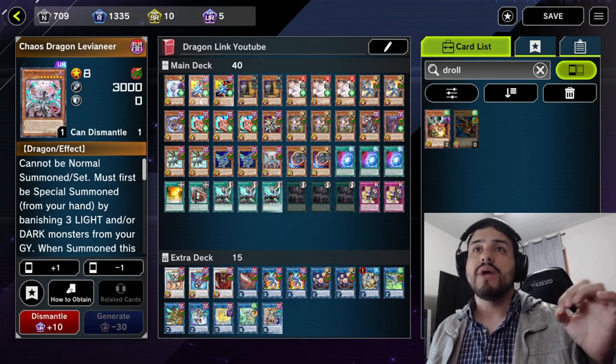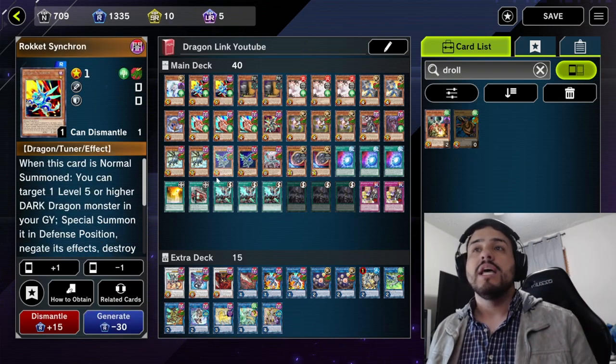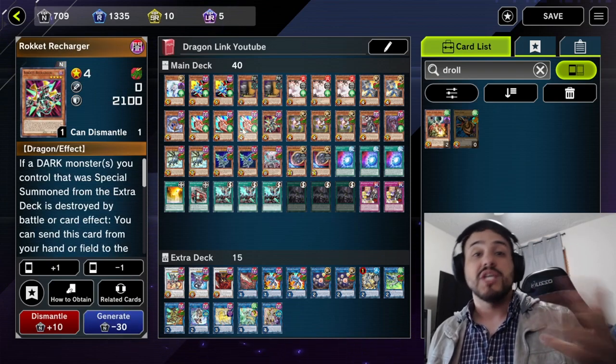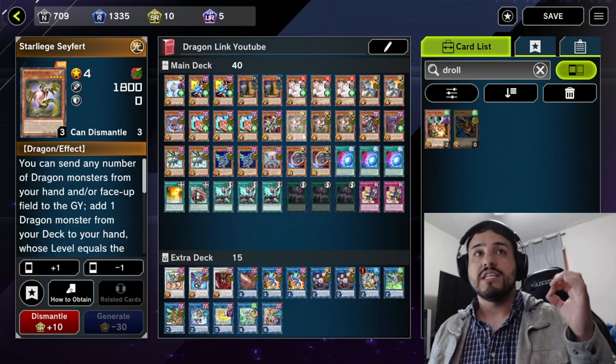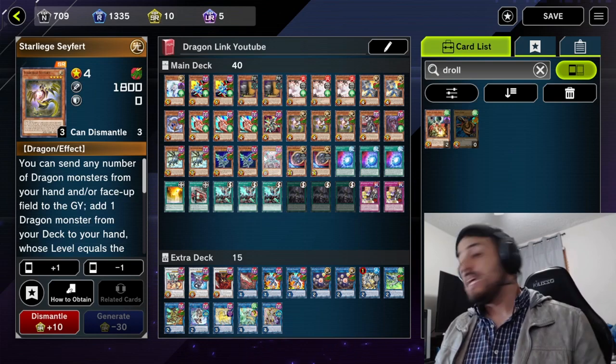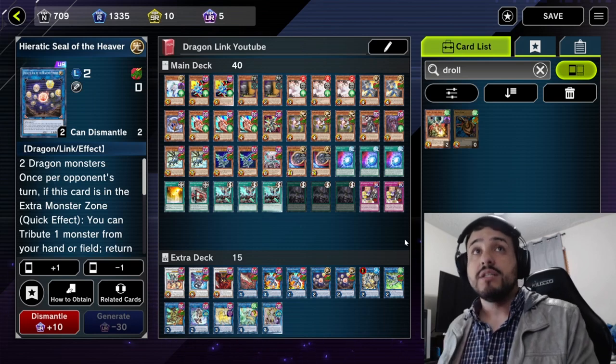Or you can send Abs and Rocket Synchron to add Levée because both of them equal level 8. So you're going to want to memorize all the levels — just that way you know what cards you're able to search depending on the levels you have in your hand. That's another tip you can use with Saferd.